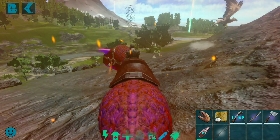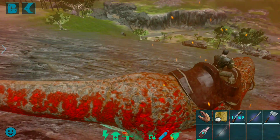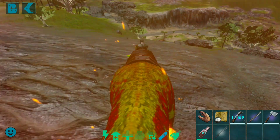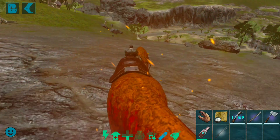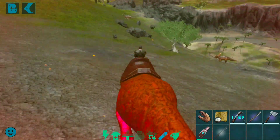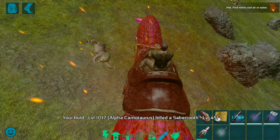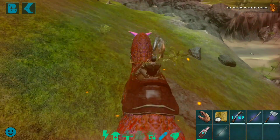Here you can see guys, this is my carno and I'm just riding it. Let's go and test this carno and its abilities. First of all, this carno is level 1000 plus, so don't worry about health and other things. Just use it on the dinos.